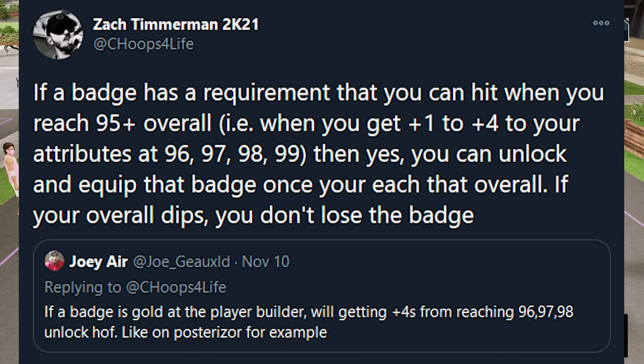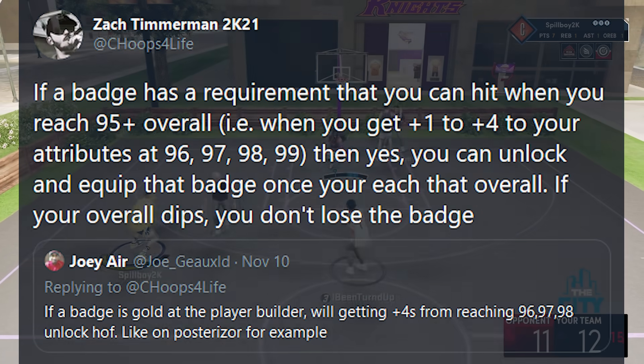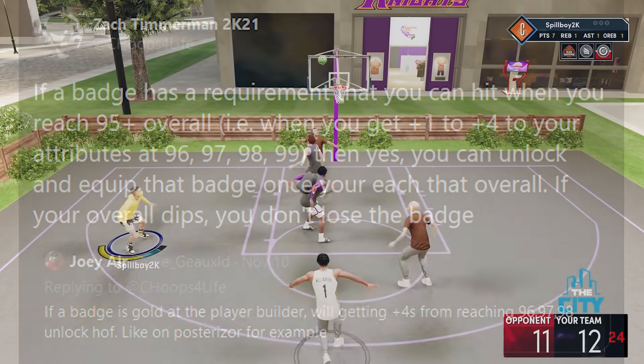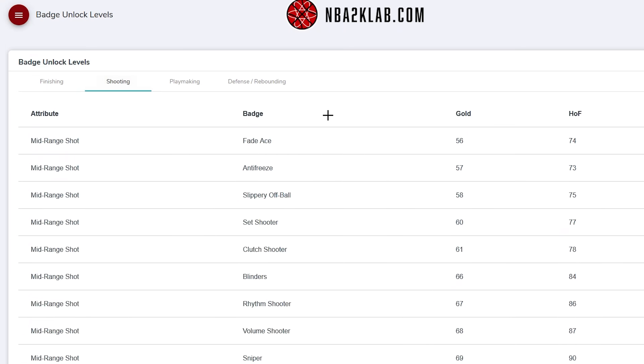For example, if your three-ball is an 86 as a 95-rated player, you grind your player to a 99 in career to unlock Hall of Fame Catch and Shoot, then go to the park and immediately lose 10 games and drop back to a 95 — you won't lose your Hall of Fame Catch and Shoot badge. We have all the badge unlock levels listed on the site, so you can try to target certain badges as you make your player. We'll put a link in the description if you want to check that out.